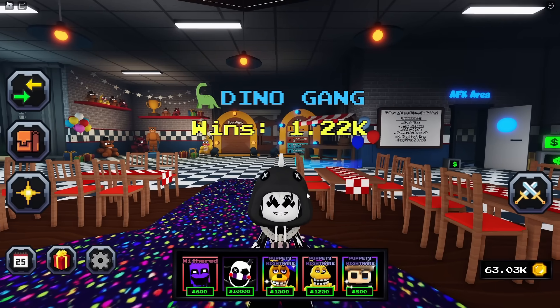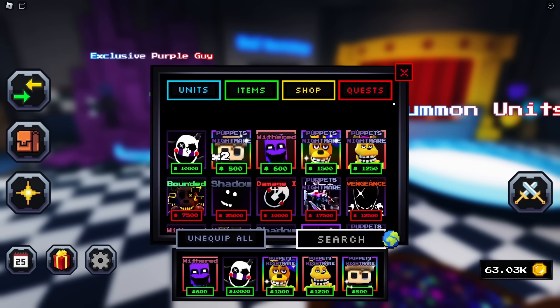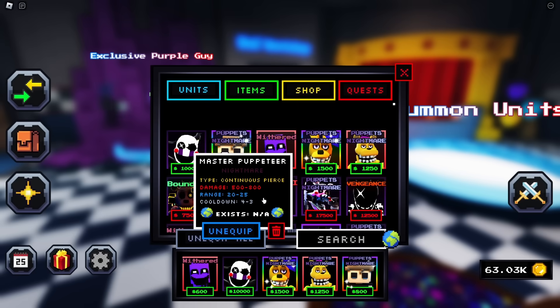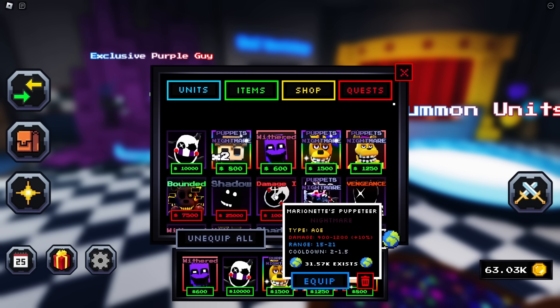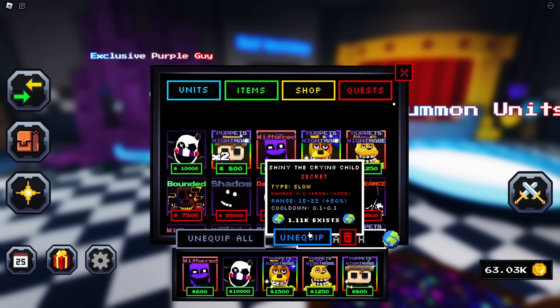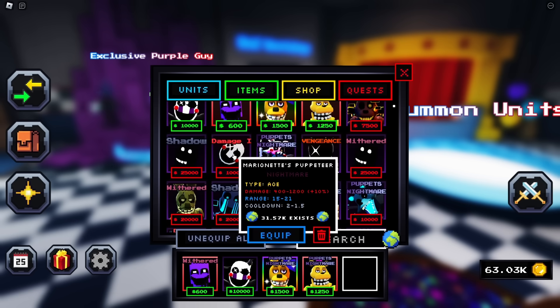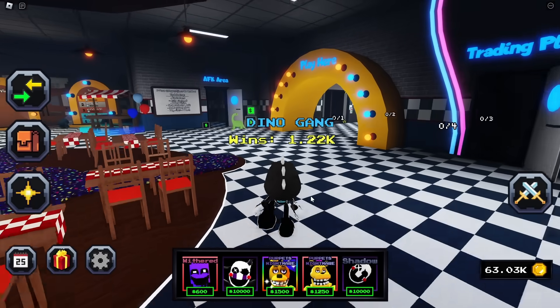We're back in Five Nights Tower Defense and we have the Master Puppeteer. I think last I seen there was only two that existed — I had the very first one. This one is a continuous pierce unit, which is totally different than the Marionette's Puppeteer. Apparently they're super different, so we're going to unequip the slowing unit and bring both of these out to test them.